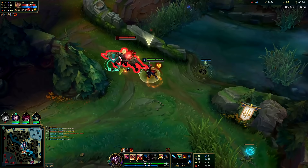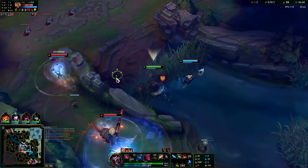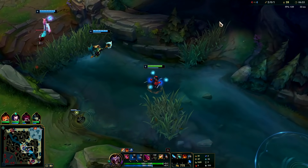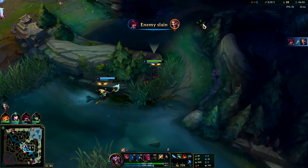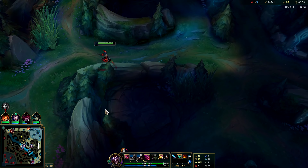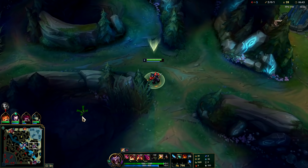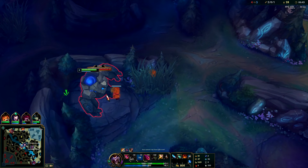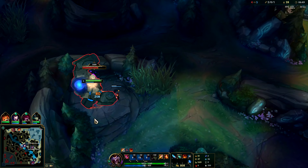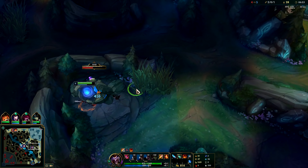My E's on cooldown so I'm not getting the dragon. I'm going to juke that out — that was really greedy for Fizz to throw a fish shark at a Shaco player; super bold to say the least. We'll wait for our red buff to come back. Come in behind and hit him in the back.